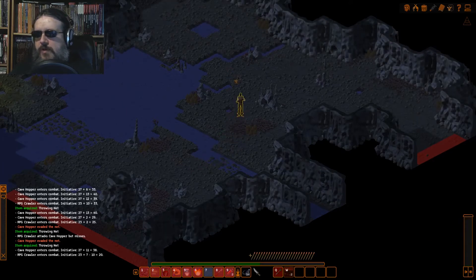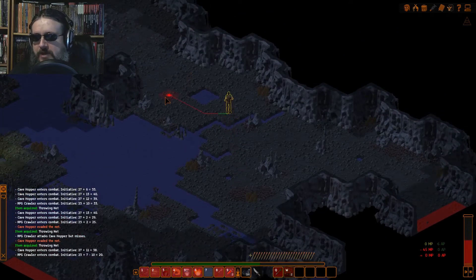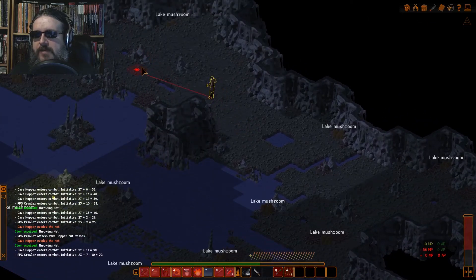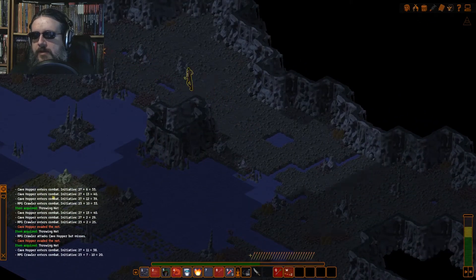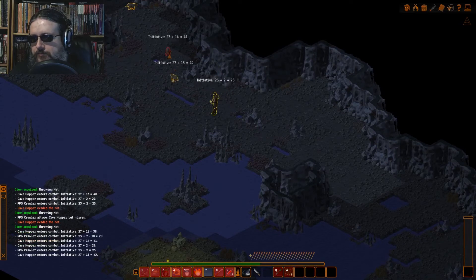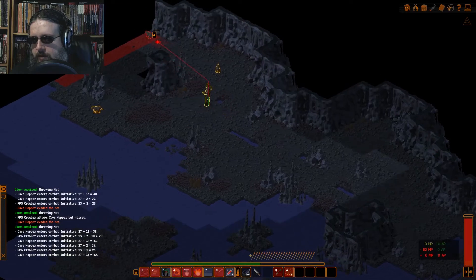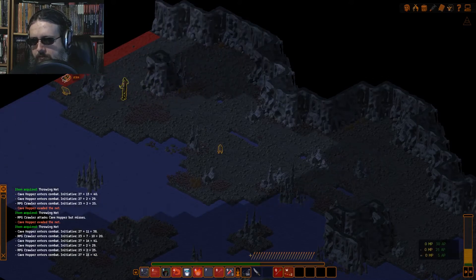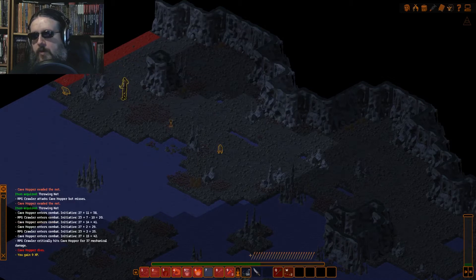So the only thing I have left to do is end the combat. The only way I can end the combat is to go find that other wounded cave hopper and finish him off. I've been running around for about five, six minutes trying to find these cave hoppers. It actually was not that bad — I just needed to use the nets on them. Shoot it with a crossbow. There we go. And that's the end of that combat.